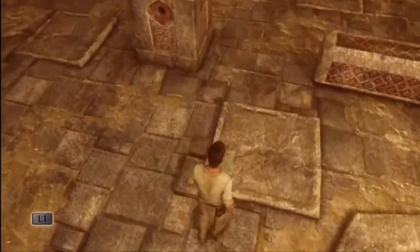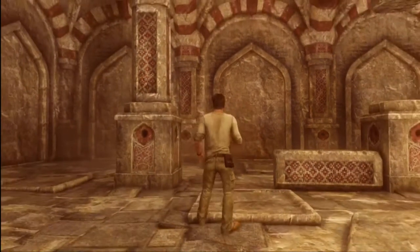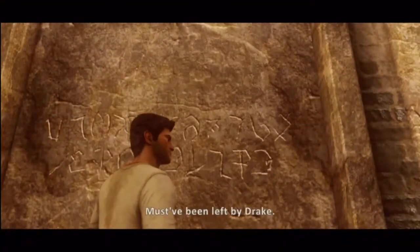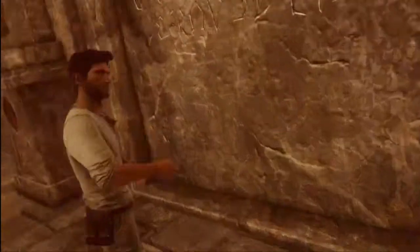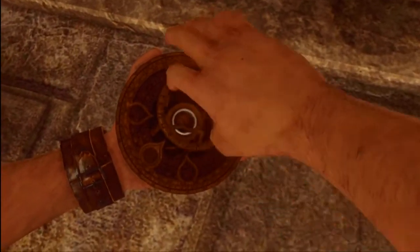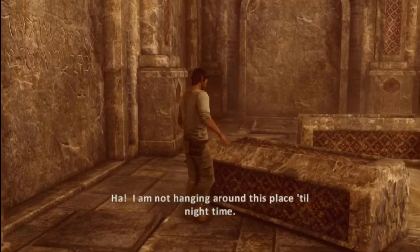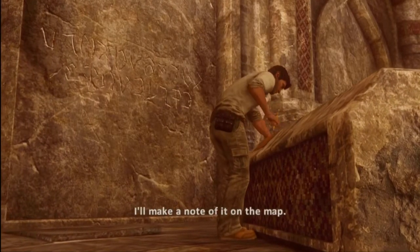Not really sure what, but there's some kind of order to them. That was something. Can you decipher it? I'll try. I walked over there — I guess you kind of just have to go through the story a little bit before it will. The moon will show the way. The moon? Down here? I am not hanging around this place until nighttime. I'm pretty sure it's a figure. I'll make a note of it on the map.